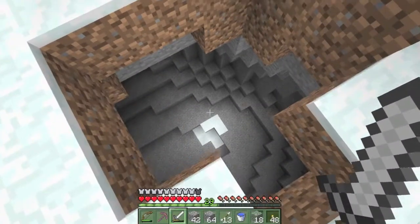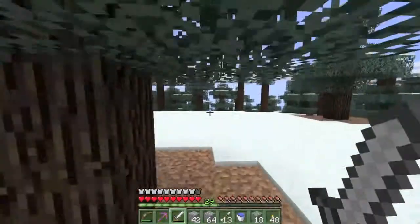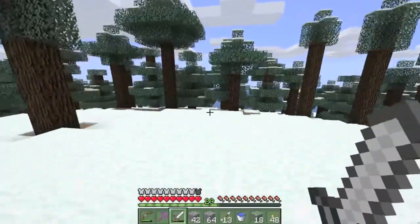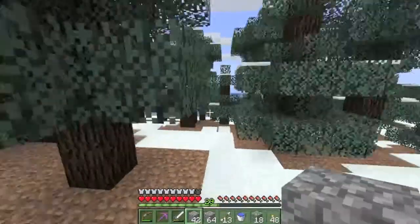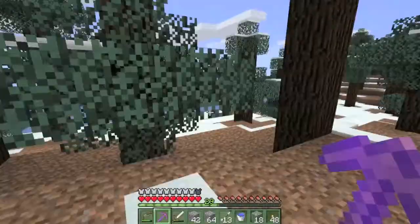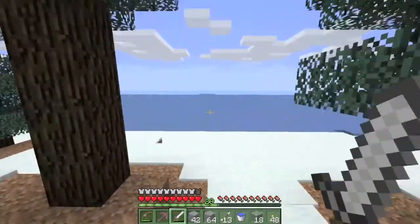I dropped down into it here - I noticed when I'm pillaring up but there's a huge, huge ocean. And this is only the first pillar since we took off. So let's go check out this ocean - it's an ice ocean for that.